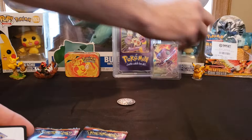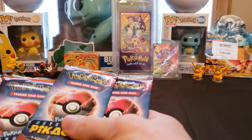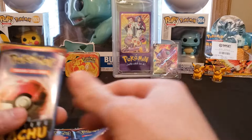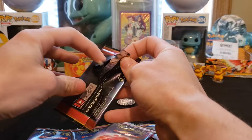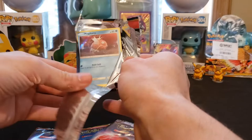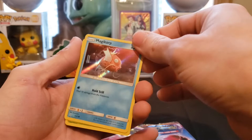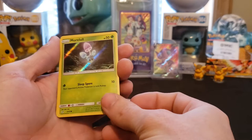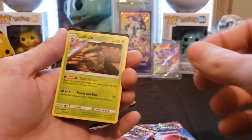He went ahead and took all of these out — eight packs. Hopefully we get some of the hard-to-get ones right off the bat. We got a Magikarp, a Morlul, a Snubbull, a Ludicolo — that's a rare, so you don't have that one yet. That was a good first pull. Hopefully I'm getting a duplicate... Right off the bat, another Magikarp. Another Magikarp, a Charmander, and what do we got here — a Mewtwo! Yeah dude, look at that.